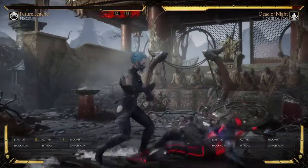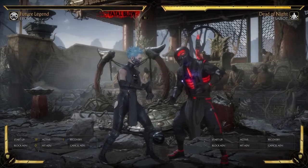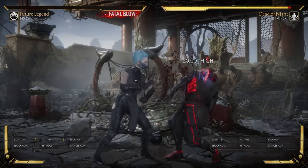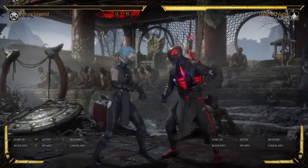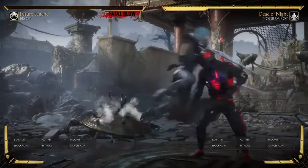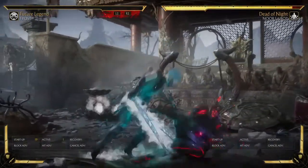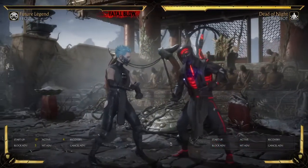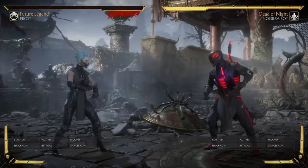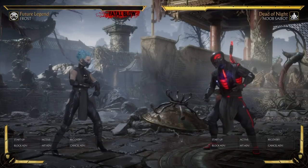If I hit Noob Cyborg like this and have him on auto block, you can clearly see it's zero on block normally. Frost is zero on block and does it at this range. But if I time this correctly, you'll notice that I become plus on block at close range — that's what a meaty is.